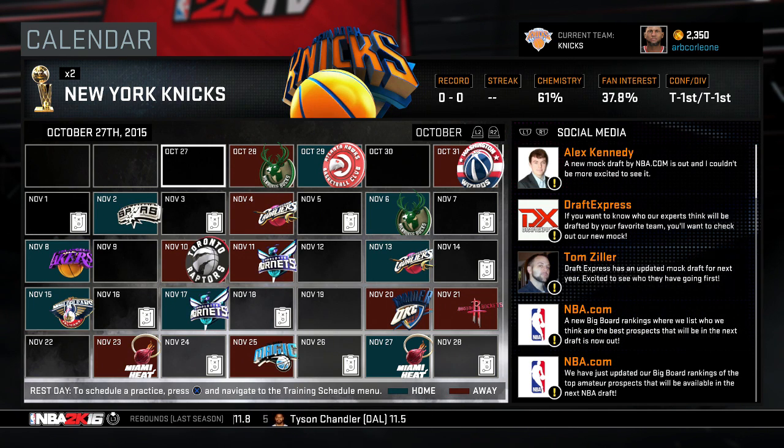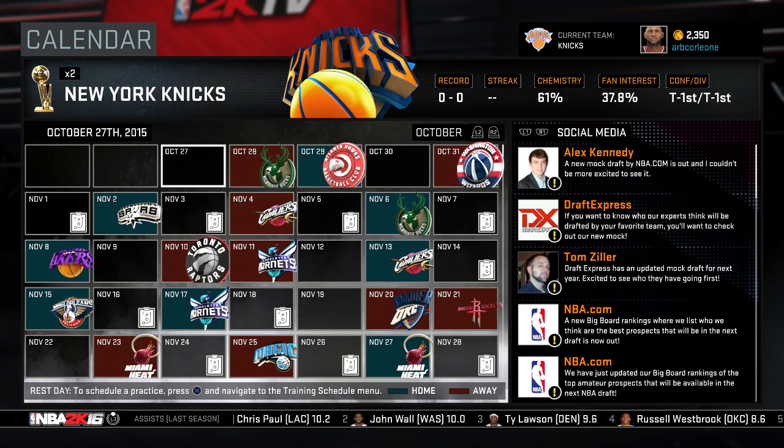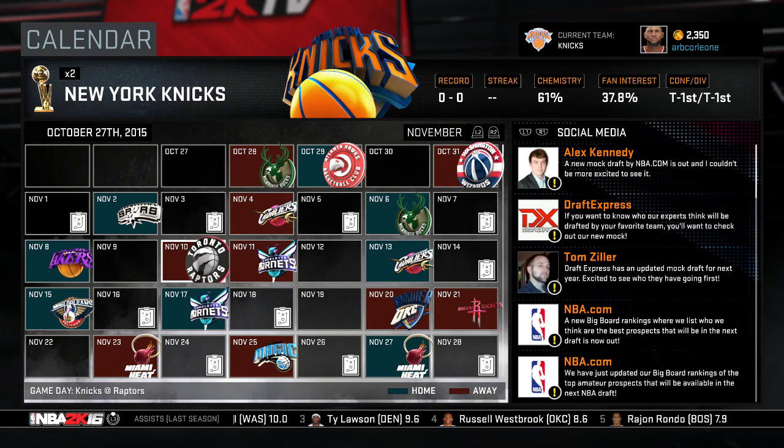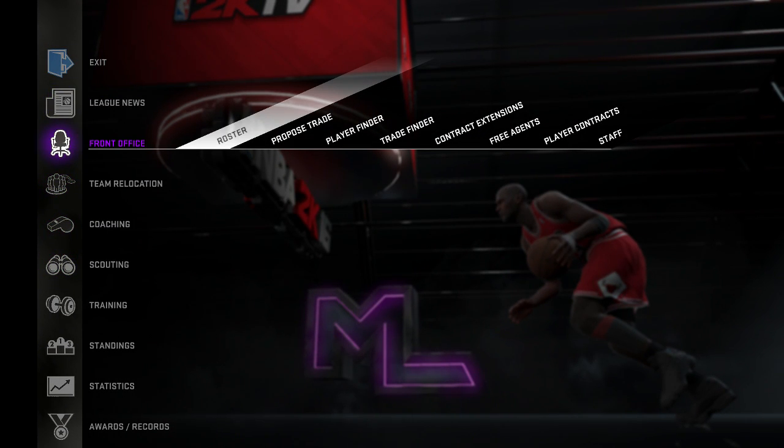Hello and welcome to a new NBA 2K16 video. It's my league with the Knicks, and the catch with this series is that Kobe Bryant has come out of retirement and signed with the New York Knicks. I just made a custom roster and put him on the team without really losing anybody, assuming he's going to sign as a free agent.